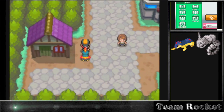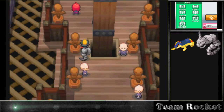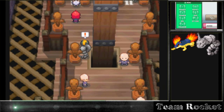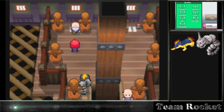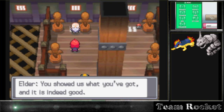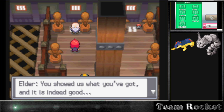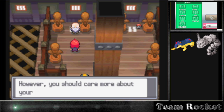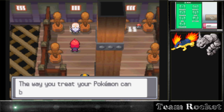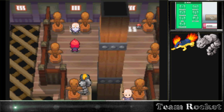He also has a berry item that I didn't notice while playing. We finally have our first Team Rocket Pokémon! Now we need to go battle the gym leader. I was really surprised it was that easy to get here. The elder says: 'You showed us what you've got and it's indeed good. However, you should care more about your Pokémon - the way you treat your Pokémon can be too harsh. Remember, Pokémon are not tools of war.'